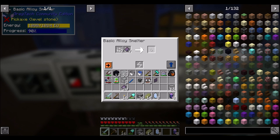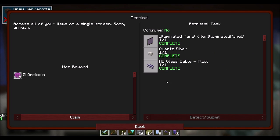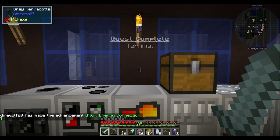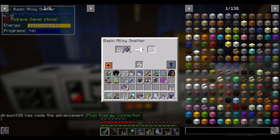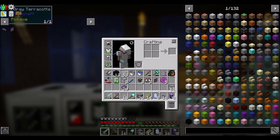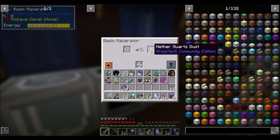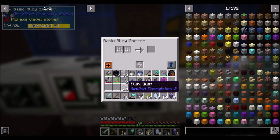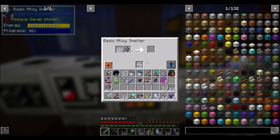That'll get us the cables that we need — enough for a quest complete! Quest complete, that's what's up. Claim those Omnicoins. So we've got a few cables and we've got the energy acceptor, which is cool. That's not a bad number of cables that we get out of that process.